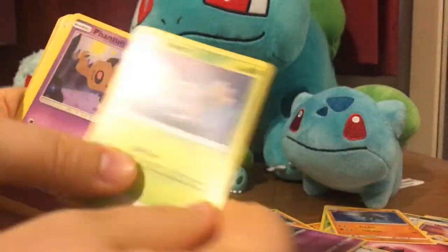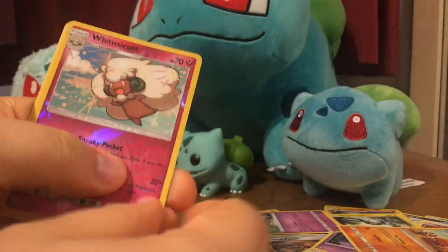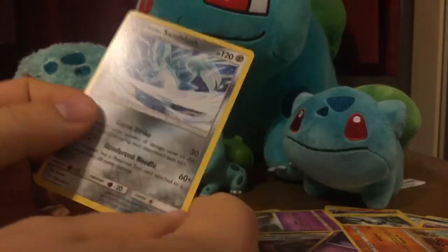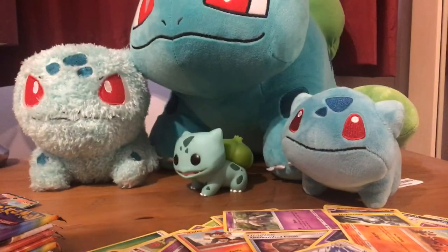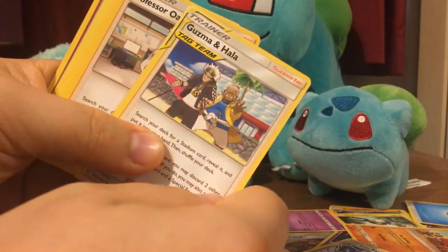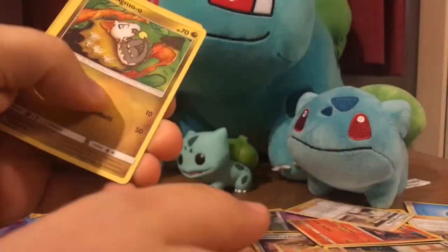Dusclops, Rowlet, Phantump, Magnemite, Trapinch, Whimsicott - I'm actually playing loads of Whimsicott in Sword and Shield competitive at the moment, it's an amazing Pokemon to play - and Alolan Sandslash. Once we get the Sword and Shield cards coming out in English, I will be getting a box of those. I've seen some of the new V cards and they look insane.